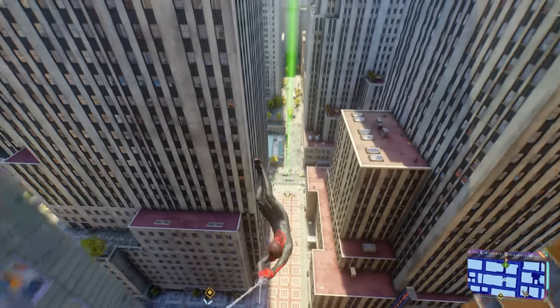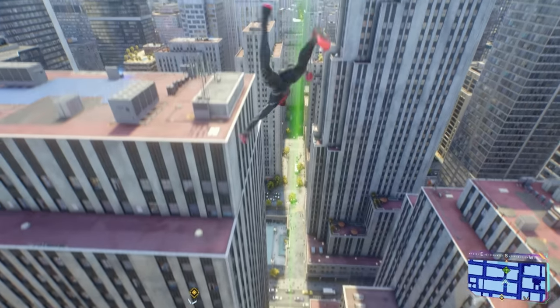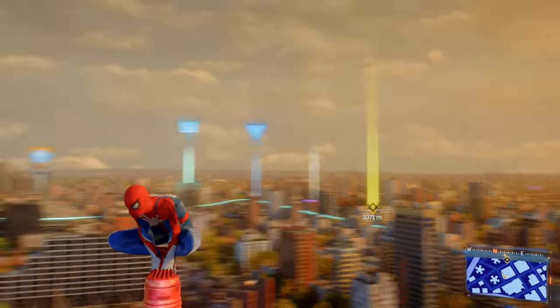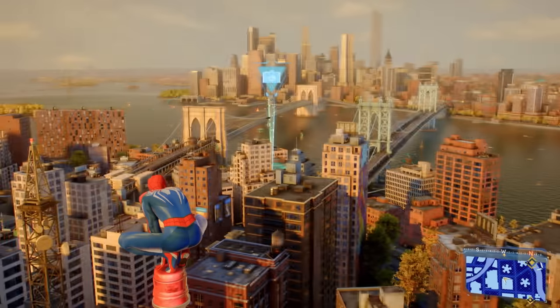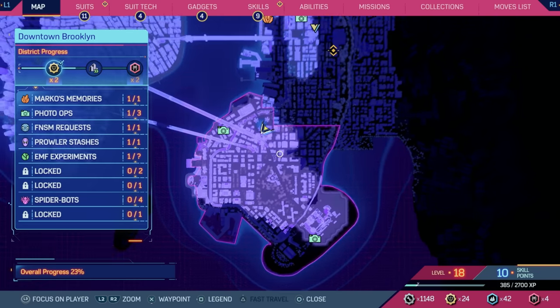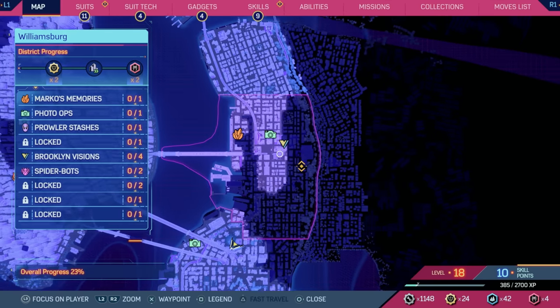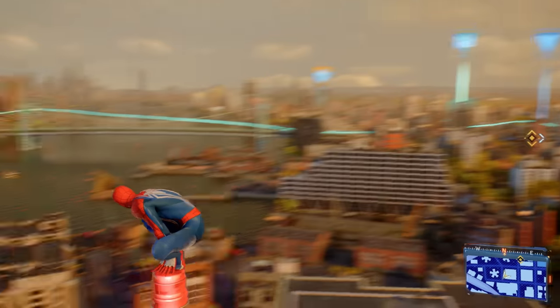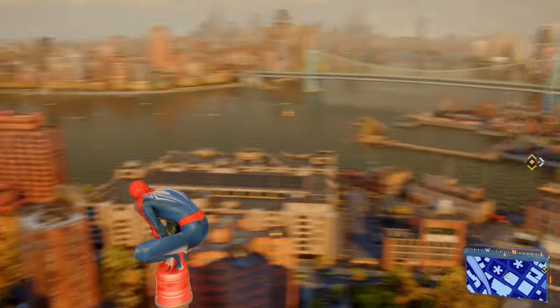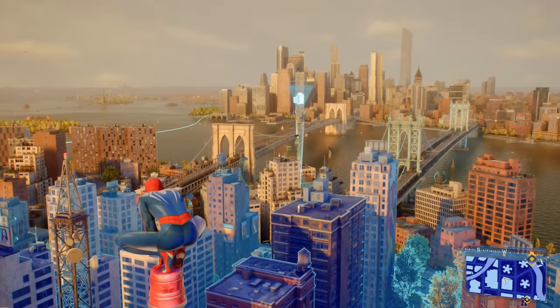Which leads me into my second tip: while you're exploring, make sure to be constantly scanning with the R3 button to see things that don't normally show up on your map. The map does a great job of giving you a general idea of what you'll find in each zone, but scanning will reveal the exact location of items and objectives. What I would normally do is get really high up on a building and then scan to see where I wanted to go next.